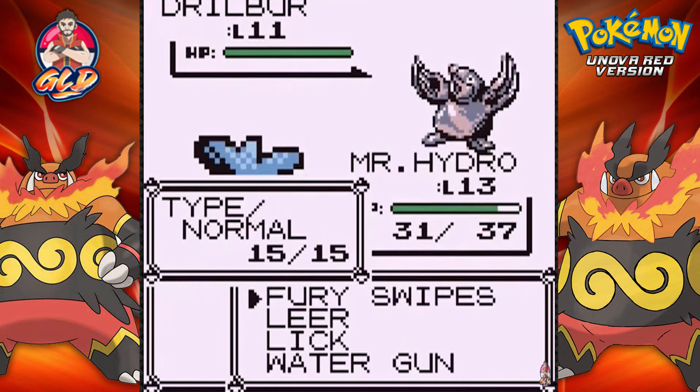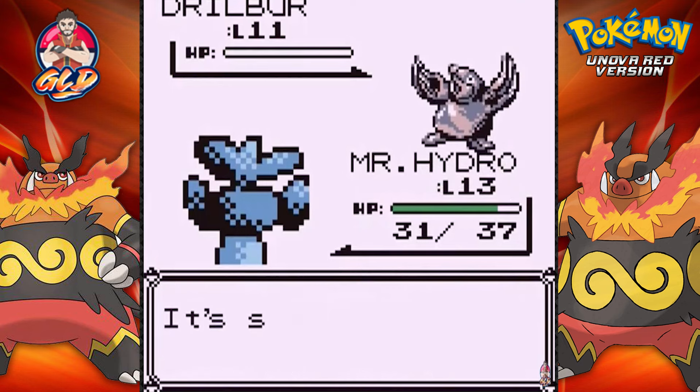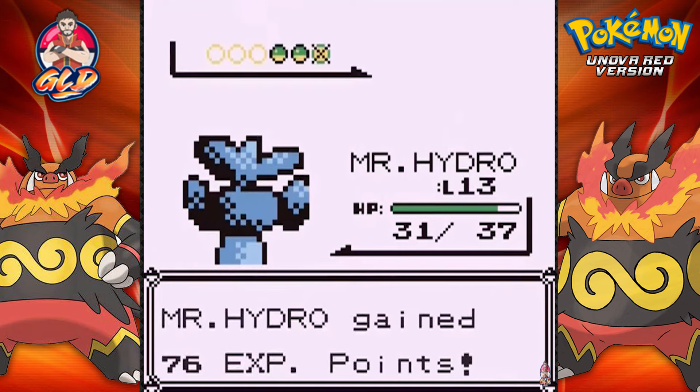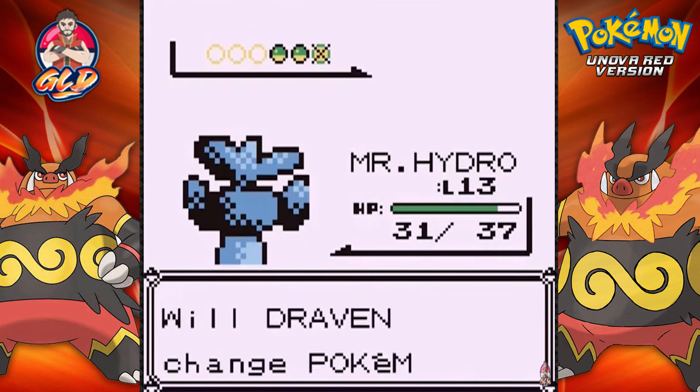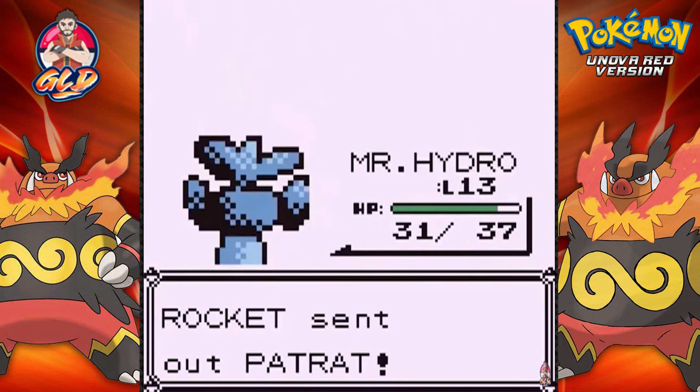Going up against a Team Rocket member, and he is coming out with a Drillbur. This is new because Drillbur is a Ground type Pokemon. Let's go ahead and switch to Mr. Hydro. Drillbur is a fast Pokemon, so you just got to be careful.